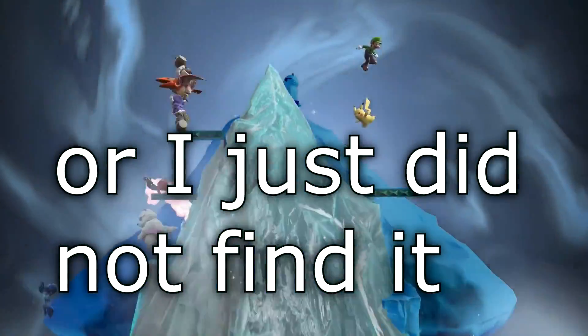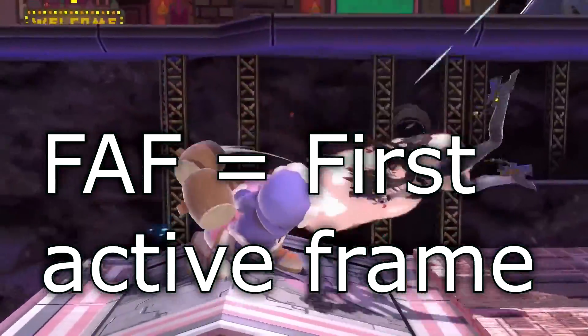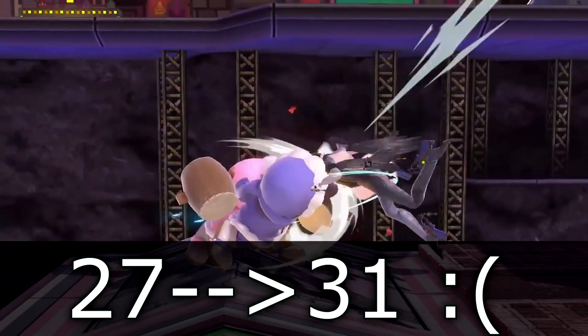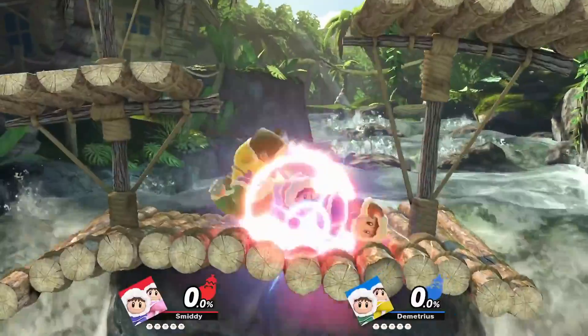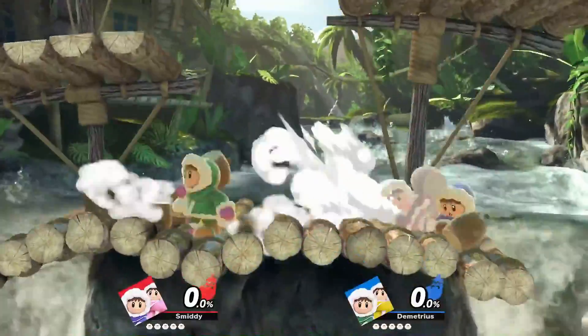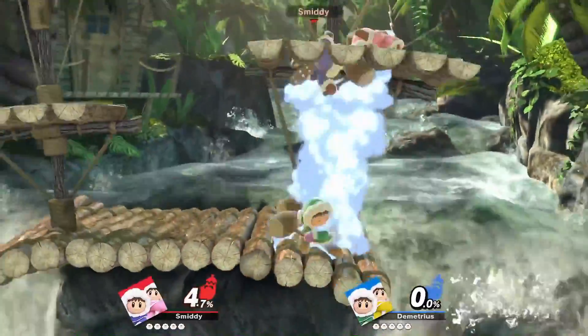Now first, let's start out with the ground moves. One of the first things I was able to find is that Ice Climbers' jab has a FAF of 31 compared to Brawl where it was 27. This is a nerf, making their ability to act after jab a lot longer. Dash Attack does a little bit more damage, but only for Nana.